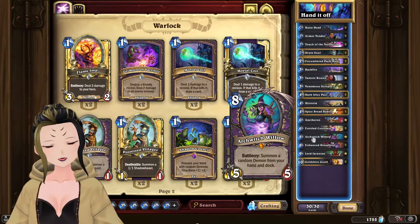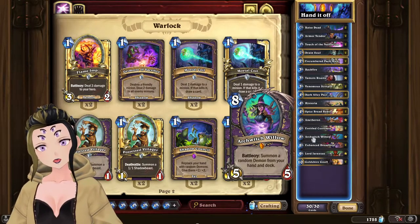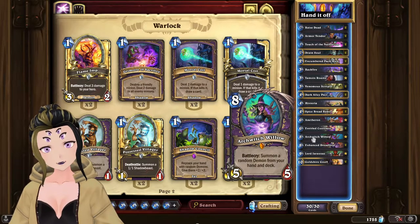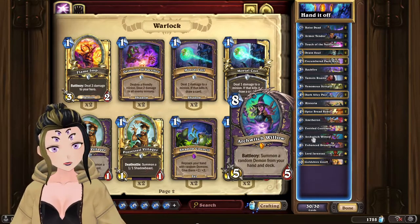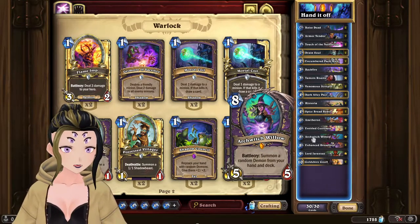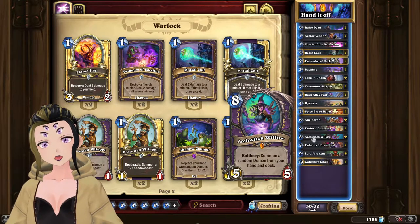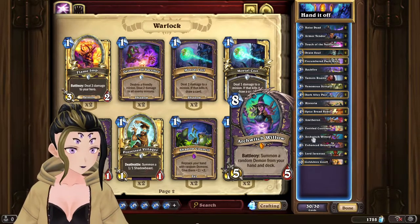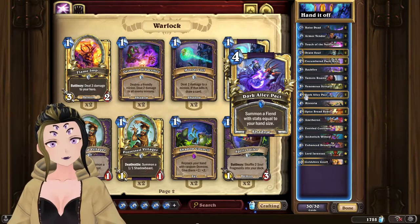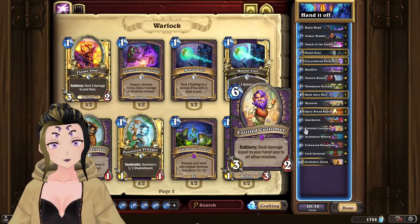This deck definitely runs some odd choices, such as Archwitch Willow. This card got buffed last set or the set before it — it hasn't really seen that much play, but Hand Warlock is the perfect fit for the card. We just need to see a little bit more support for the overarching archetype of the deck. And the deck did get some good cards from the set, such as Dark Alley Pack, Nethron, and even Entitled Customer.